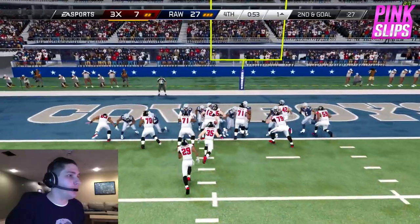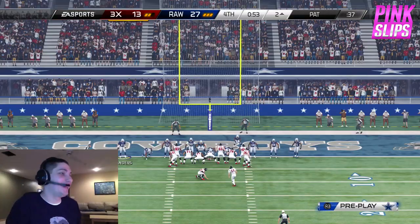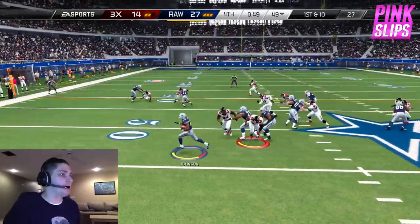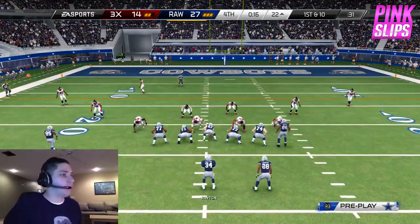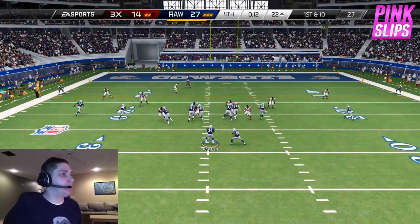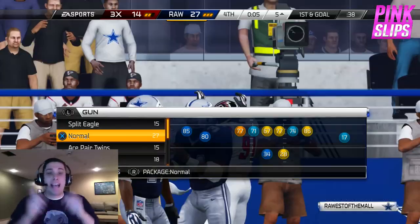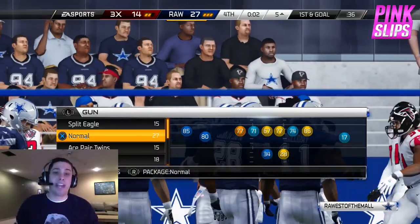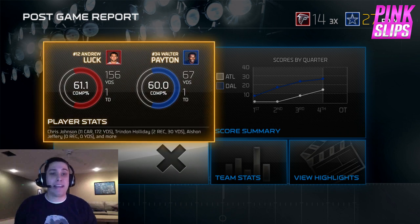We run right up the middle — quarterback sneaks are pretty overpowered. He pulls his guy to the right thinking I'll go that way — we pick up the nice blocks with Alshon, another first down by CJ2K. Not trying to run up the score; if I go down to the one I'm probably just gonna stop myself from scoring. Here we go — I could score but I'm just gonna dive and run off the clock. That's gonna do it! I keep Charles Woodson in the first pink slips game on my channel. Hope you guys enjoyed it — leave a like, a comment, subscribe to the channel, and I'll talk to you again soon!